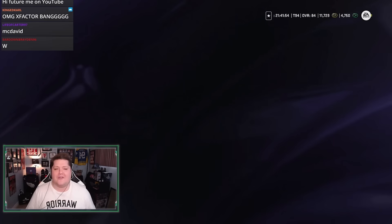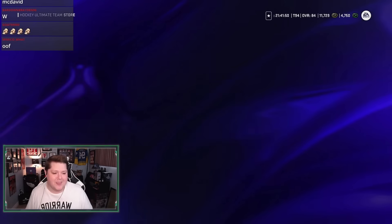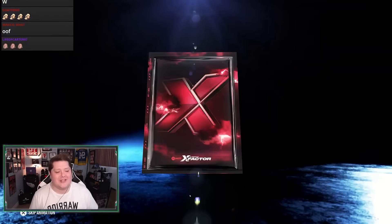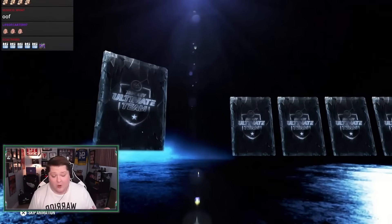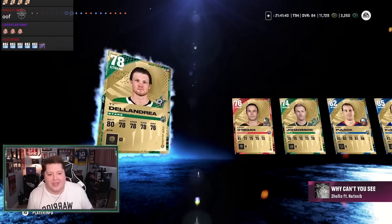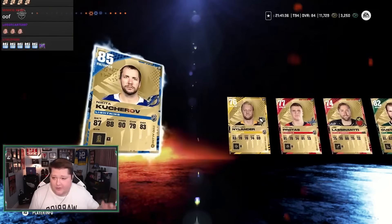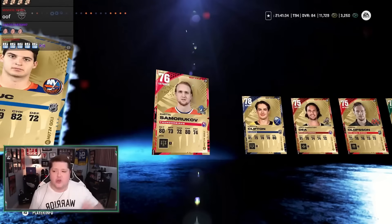We're going to open four of them, and then if I don't like how they go, I'm just going to do a reroll. Either way, we could get something really good for the team today, though it's not guaranteed. Card number one is an X-Factor. Is there anything else in the pack? I'm just going to skip it. 85 Kuturov — okay, cool. That's a couple collectibles. X-Factor number two.